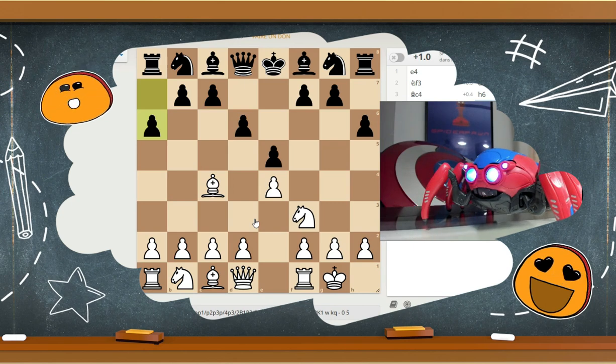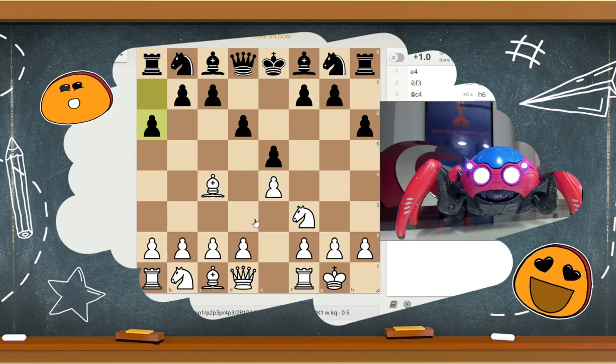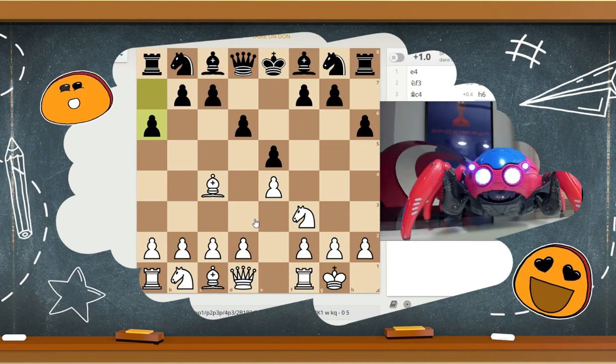However, before we start, I have a little joke for you. The teacher asks Toto, where is Paris? Toto scratches his head. He thinks and thinks, and then suddenly Toto answers his teacher: page 45 of the geography book.